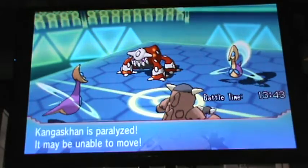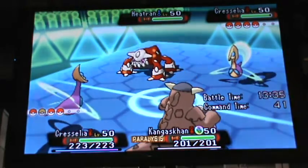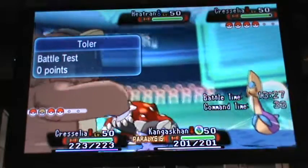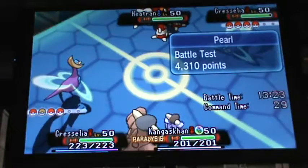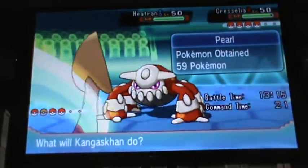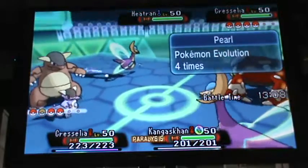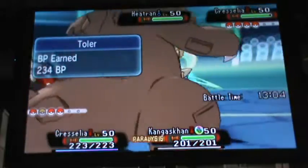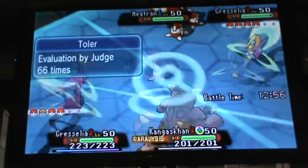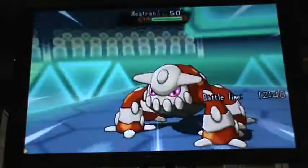He does put a Double Colorless on his benched Pumpkaboo, but that might imply he's just going to give up the one he's got active. He can't find that stadium. He uses his supporter — Professor Juniper — but he has to discard his precious Double Colorless Energy. That is your biggest resource with the Night March deck. He also had to discard one of his Lightning Energy. He's got one prize left, so he has one more Lightning Energy, but that's almost useless at this point. It's just kind of a strange matchup so far — probably not usually how these two decks go up against each other, but it's Pokémon TCG. It's not always going to be by the book.